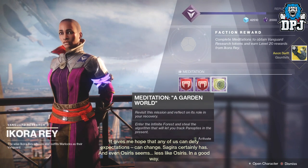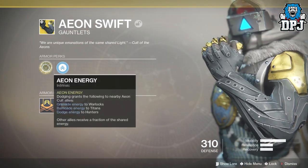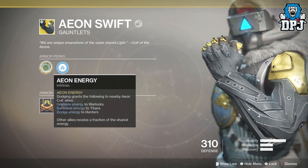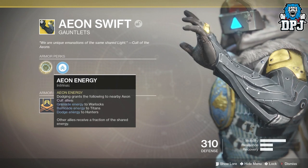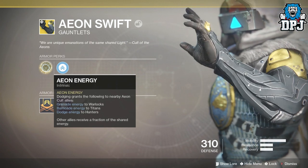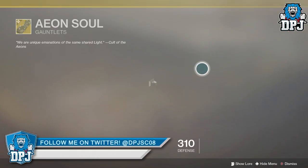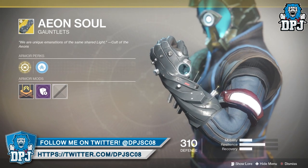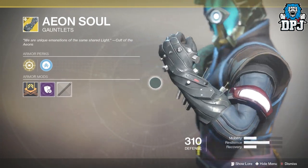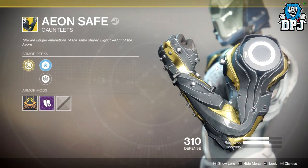These exotics work together depending on who on your team has them equipped. The intrinsic perk on each offers the same effect essentially: on the Hunter, dodging grants nearby Aeon cult allies — team members wearing these exotics — grenade energy to Warlocks, barricade energy to Titans, and dodge energy to Hunters. On the Warlock the same is triggered by throwing a grenade, and on a Titan it's summoning a barricade. These could be quite OP in the right circumstances, depending on how much energy they actually give. I'm looking forward to the strategies people find with these exotic gauntlets.